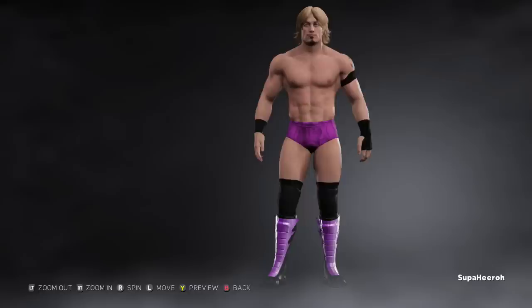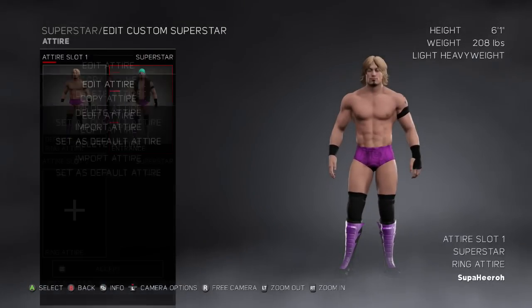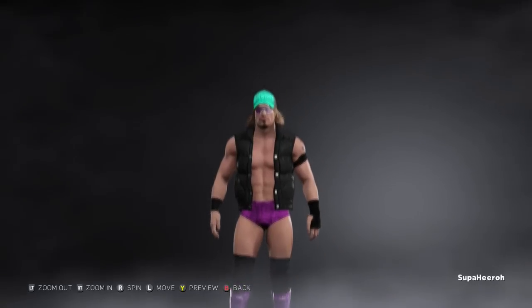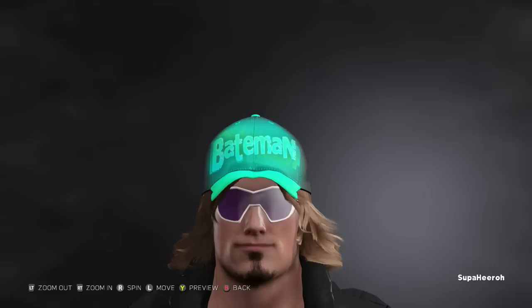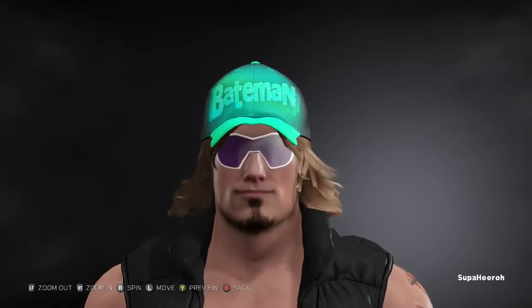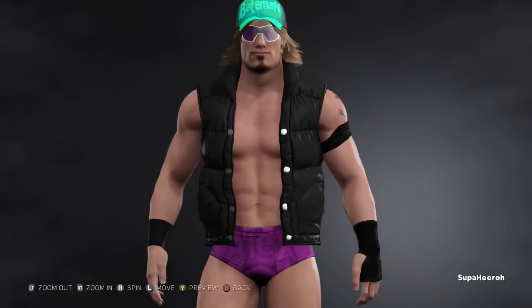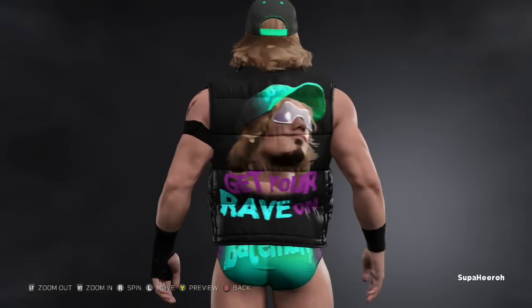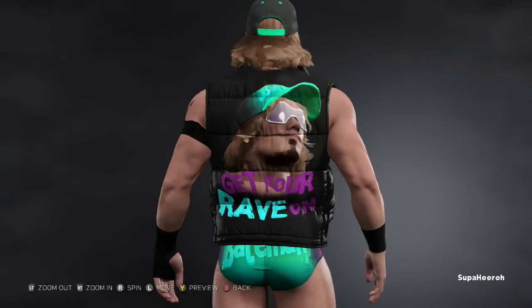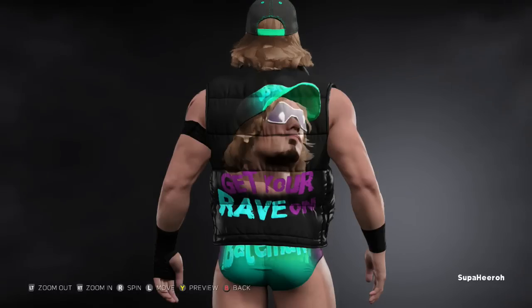Since his gimmick was the whole Rave thing, I had to keep that with the entrance attire. I kept the bubble jacket — he still has the cap that says Bateman like before, and the glasses are the same, it just doesn't say Rave anymore. The bubble jacket isn't white anymore — I thought white was a bit too standout, and since I wanted to make him look more like a heel, I thought black would be better. So I made the bubble jacket black. On the back, it says Get Your Rave On, which I feel is such a better catchphrase instead of Eat Sleep Rave — since the Eat Sleep thing is way overdone. Get Your Rave On is just better, it's a better catchphrase.